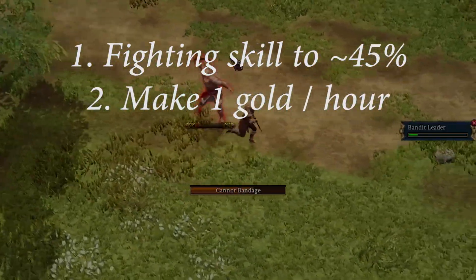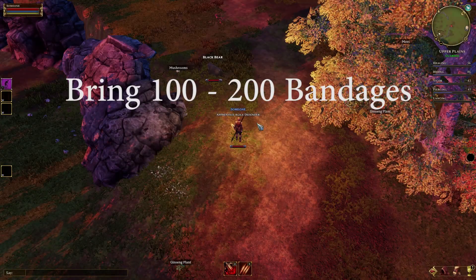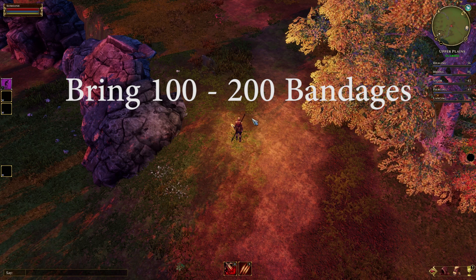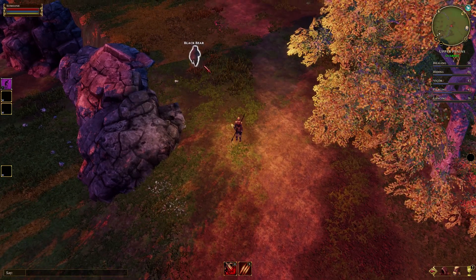And if you're lucky you might be able to summon the bandit leader for even more epic loot. I usually bring around 100 to 200 bandages with me. It all depends on how much gold I want to make each run before I run back to town.